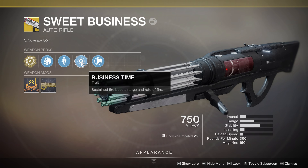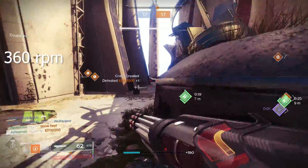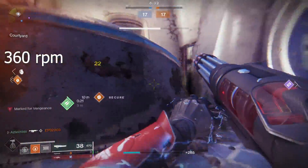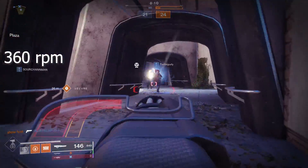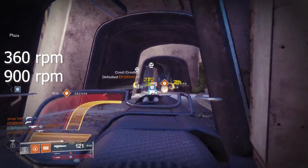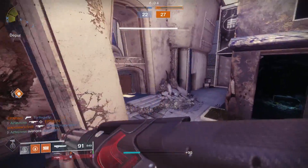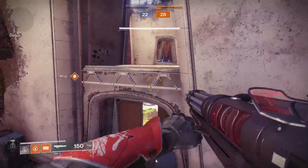Our trait here is Business Time, which states that sustained fire boosts the range and rate of fire on Sweet Business. The default rate of fire is around 360 rounds per minute — nothing impressive, and the time to kill values will reflect that. But as you begin to shoot, after about 12 shots Sweet Business ramps up to 900 rounds per minute. That's fast — Doctrine of Passing fast.